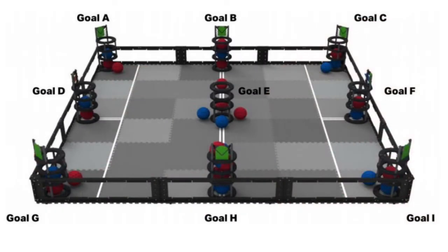Change-Up is played in a 12 foot by 12 foot field. There are nine scoring goals placed in rows across the field, creating what looks a bit like a tic-tac-toe board. Four teams play at a time, with two teams playing as the Red Alliance and two teams playing as the Blue Alliance. At today's event, teams will play in multiple qualification matches, followed by playoff rounds to determine a tournament champion.